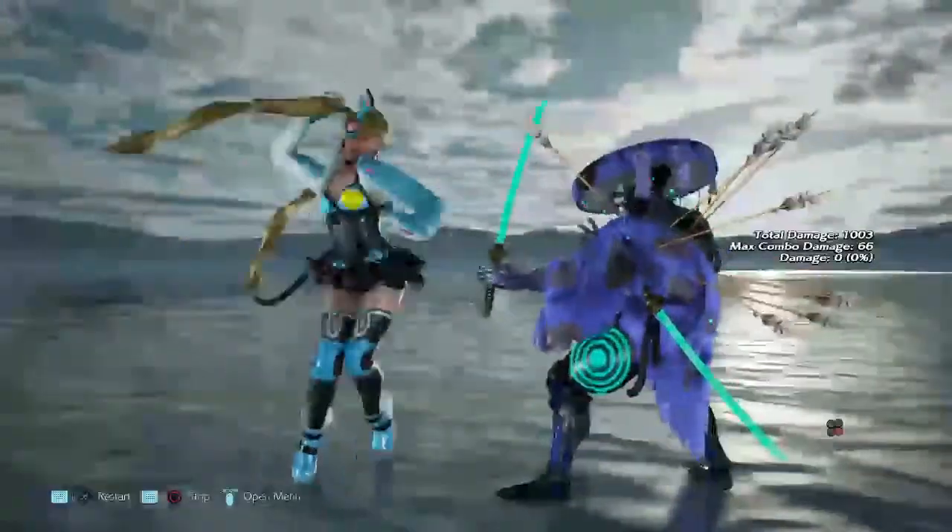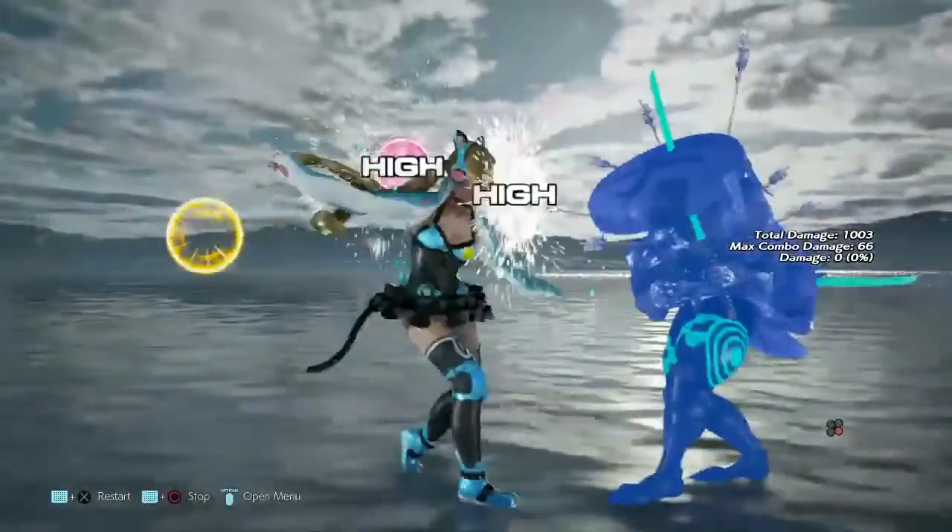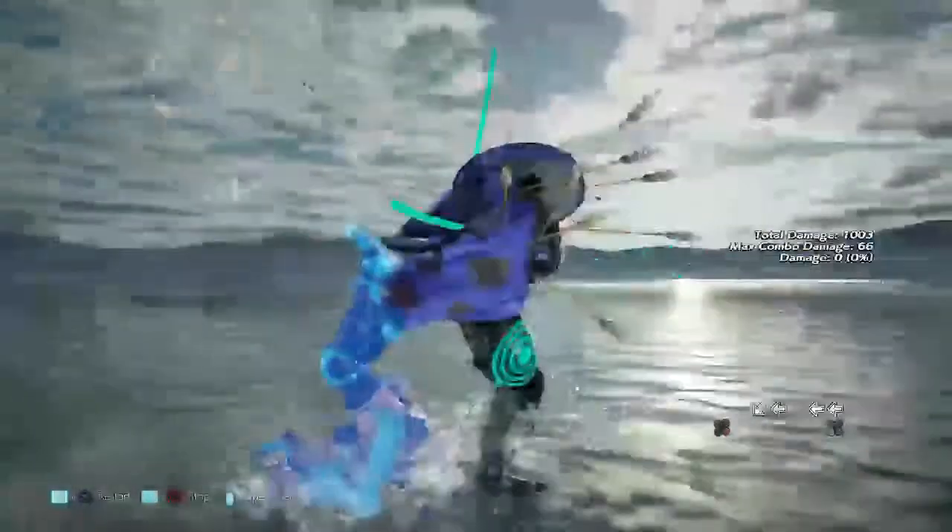Last but not least, we have Lucky Chloe's 10-hit combo — it's 1, 2, 3, 4, 5. Hey, that looks familiar! Yellow parry that. And that is how you beat at least the 10-hit combo.